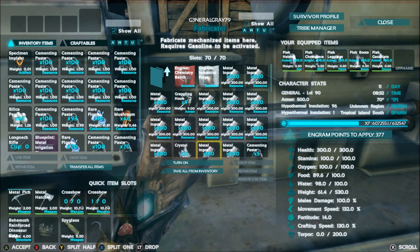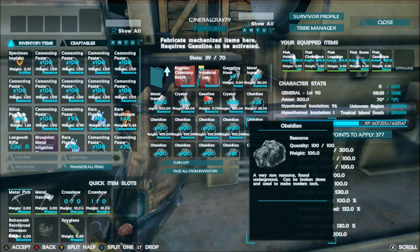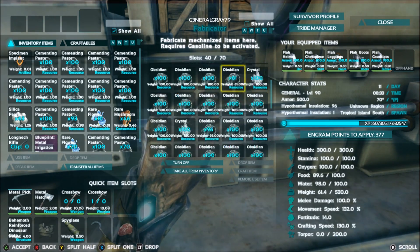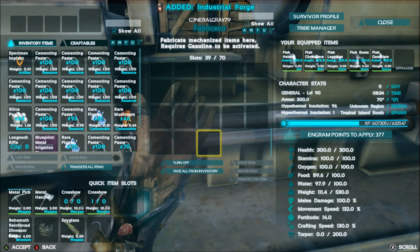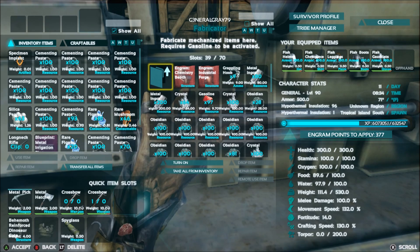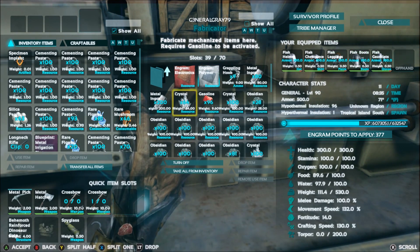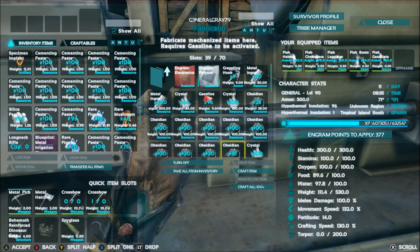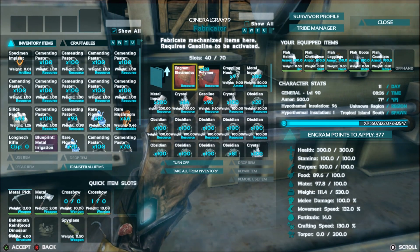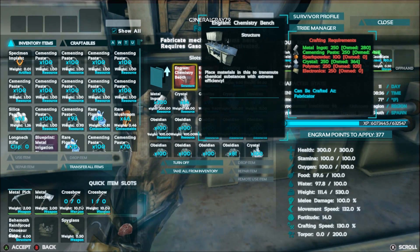We are back and I have everything I need to make the industrial forge. I decided I am not going to put this on a raft, because if I have a raft I'm going to have to have a quetzal follow me, and the following feature really kind of stinks. So let's see what we need — we need polymer, electronics, and spark powder. Spark powder I can get real easy. Let's see how much polymer we can make — we'll make 236. Then under structures crafting, cementing paste: 250.